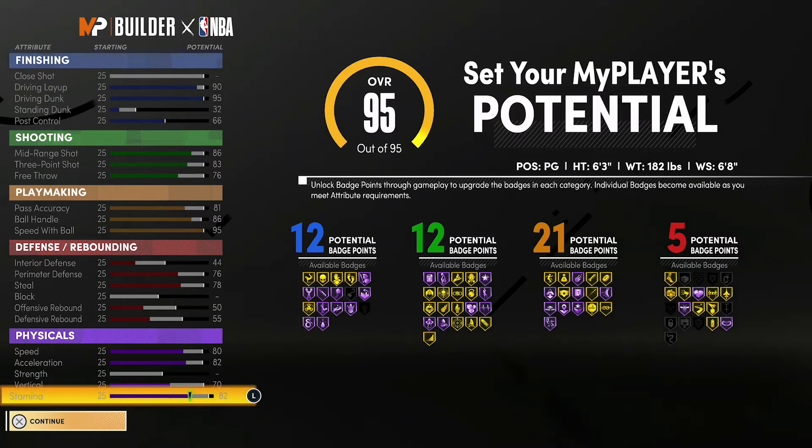At 99 overall, you're going to have a 94 driving layup, a 99 driving dunk, a 36 standing dunk, and a 70 post control. For your shooting stats, you're going to have a 90 mid-range shot, an 87 three-point shot, and an 80 free throw. For your playmaking, you're going to have an 85 pass accuracy, a 90 ball handle, and a 99 speed with ball.